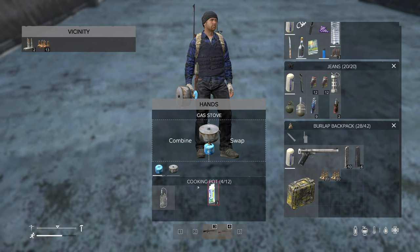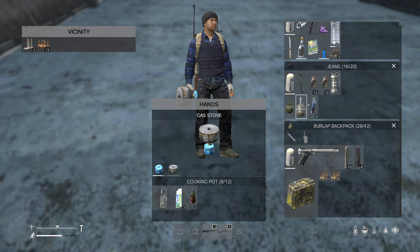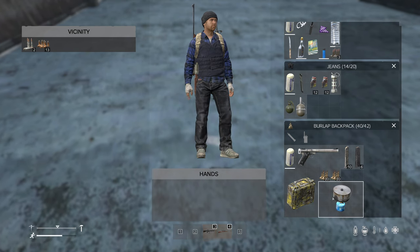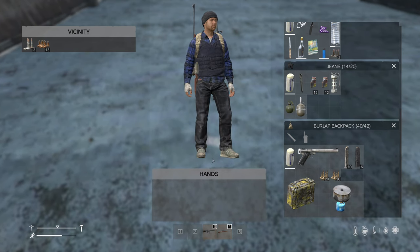You can even use the cooking pot as temporary storage. So if you're full of items, you can put them in the cooking pot, and then when you're ready to cook, just take those items out.